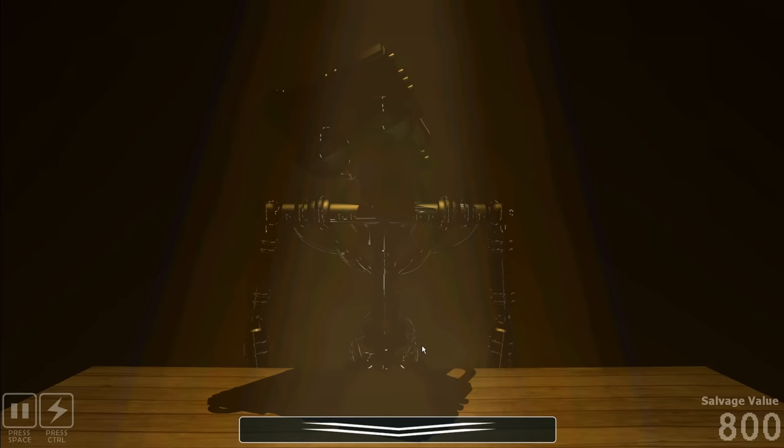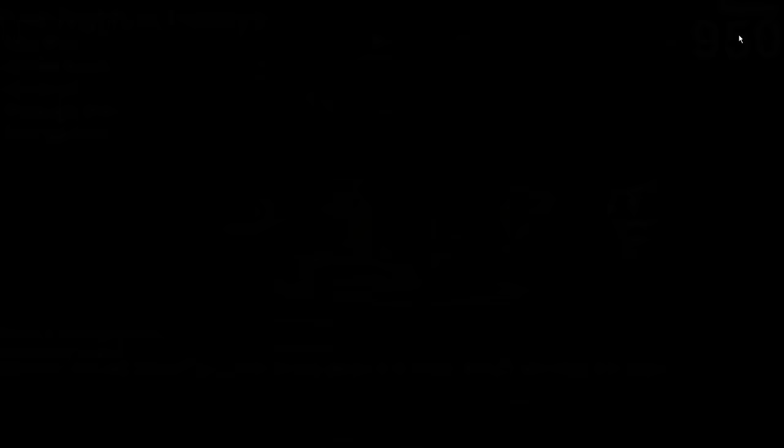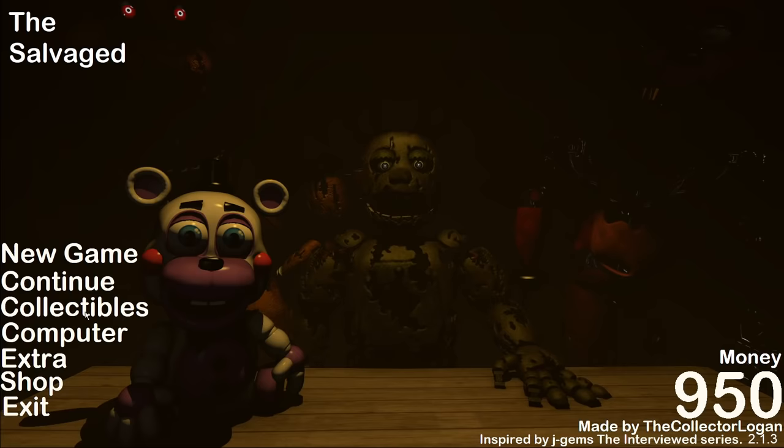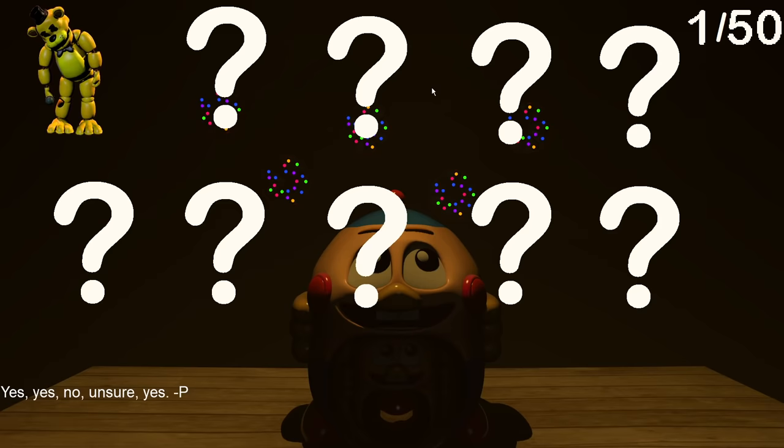Checking the collectibles — I've only got 950 now, that's not enough for the next animatronic. In the collectibles section there's a Golden Freddy action figure unlocked. There are up to 50 collectibles. Other entries include Toy Freddy, BB's Air Adventure, JJ, Mark, Endo-2 — where you have to stare at him — and Foxy, who has something hidden in the paper. Mangle loves their little friend. There's a lot to discover here.